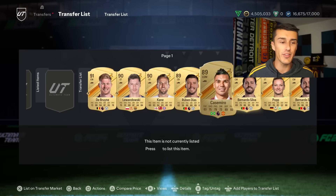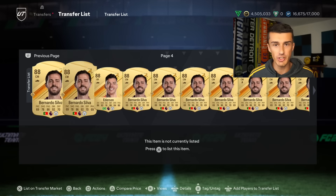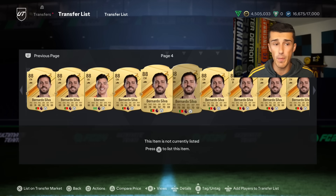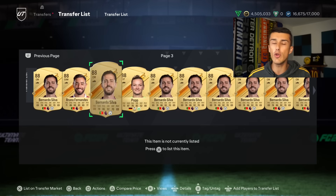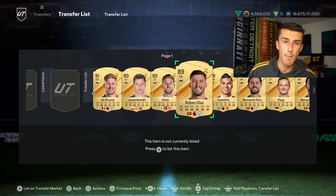As you can see by my transfer list, I have a lot of SBC fodder on it already — I just started buying these cards. I don't want to go unassigned because that means you can't open packs and cards get lost. So if you don't want to go unassigned but you want to invest in SBC fodder, follow my method and follow my lead with this.